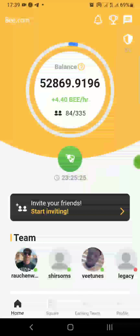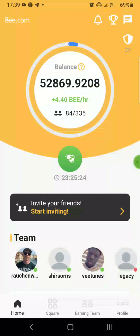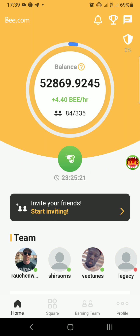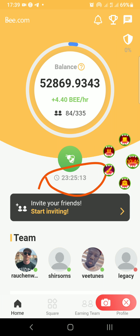The first thing you must understand is you have to click a button every 24 hours. Look at this button right here — you can see the B flying. After 24 hours, the time is counting down. You can see 23 hours, 25 minutes, 12 seconds counting. Once it reaches zero, the mining is going to stop.